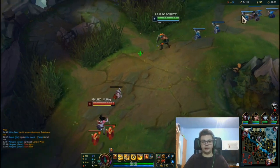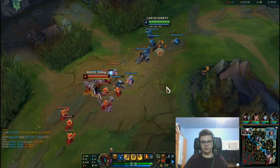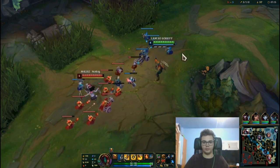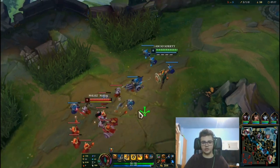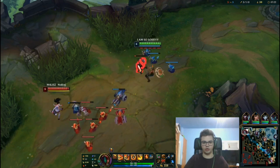Remember: a full-stacked W hits three attacks. This is the most important rune interaction — full stack W scales really well with both Conqueror and Press the Attack because it counts as three auto attacks, fully stacking your bar or instantly procing Conqueror.